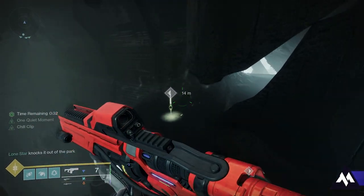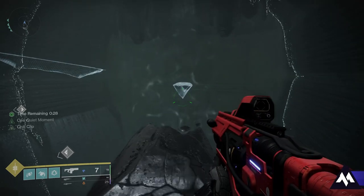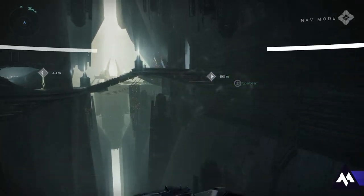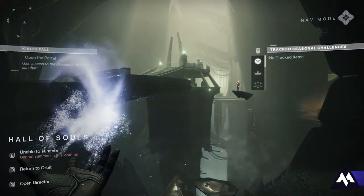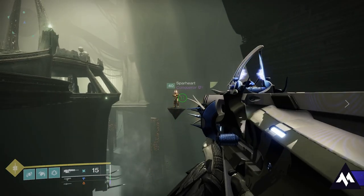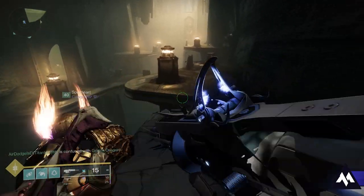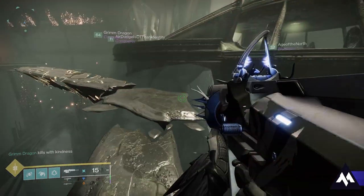Did you know that the secret platforms in the opening of the Kingsfall raid still exist? These platforms led to different secret areas, hidden entrances, lore pieces, secrets, exotic quests, and more. They're still inside the raid all over in the opening. A lot of people know about the secret platforms used to get the chest or the relic, but they don't know they're scattered all the way through the Hall of Souls. You can use these plates to speed up the first encounter, or explore different secrets inside the Dreadnought. But beware — if you stay too long, you might die.